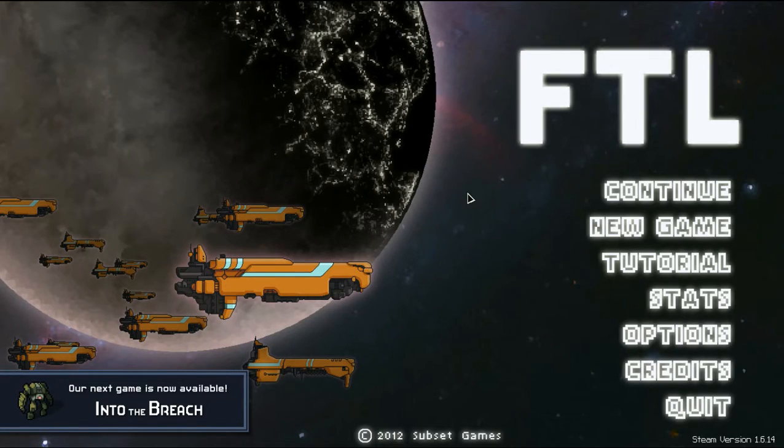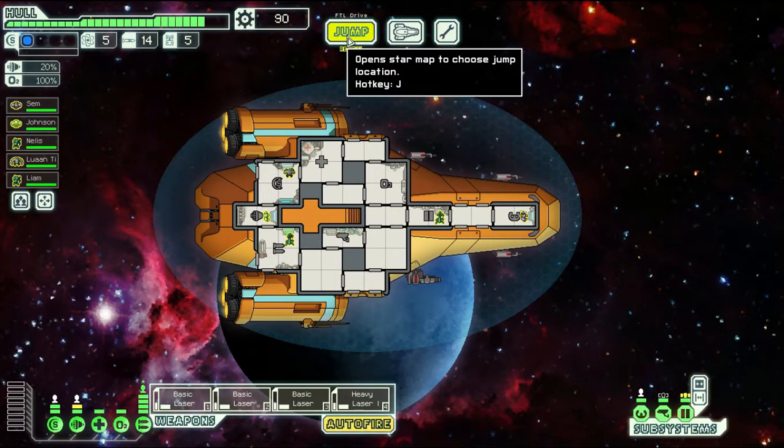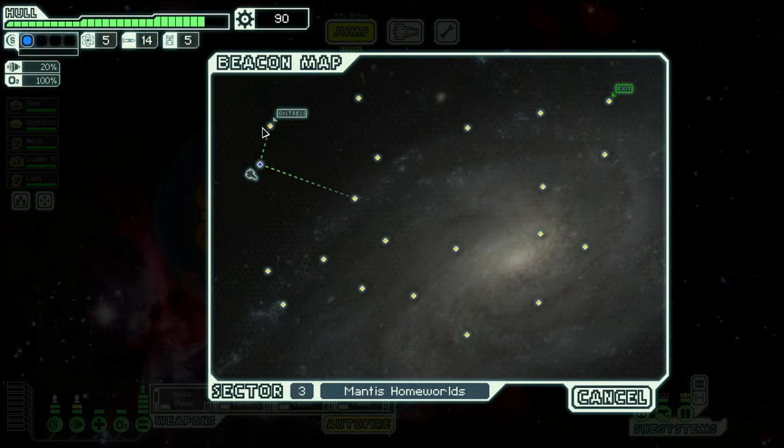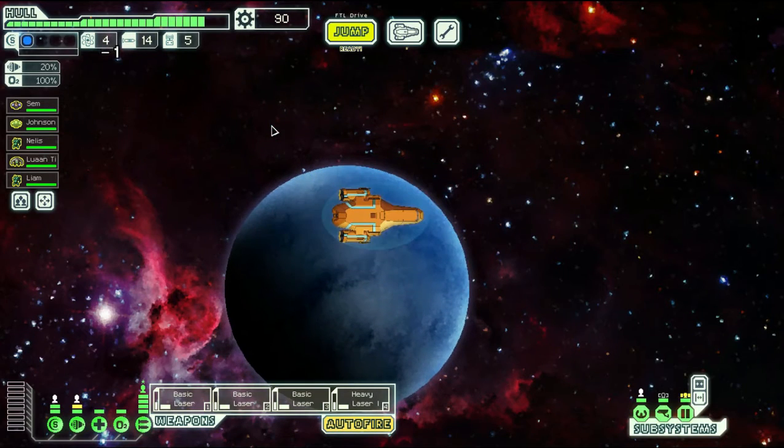Alright guys, Konza here bringing you some FTL action - Redtail Adventures, episode 3. Now we are in sector 3. The idea for this playthrough is going to be real simple: we'll just try to get through this sector.